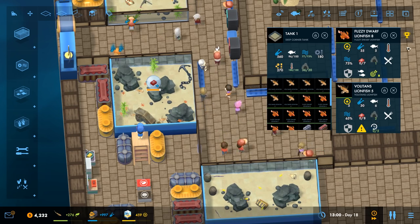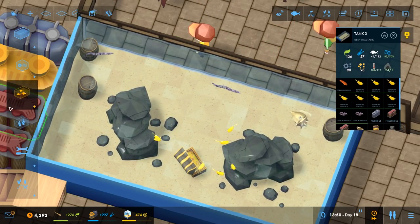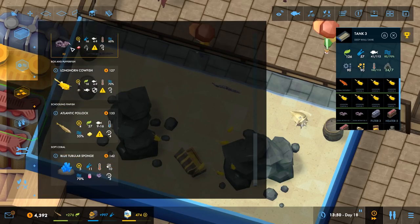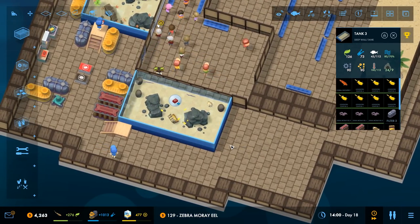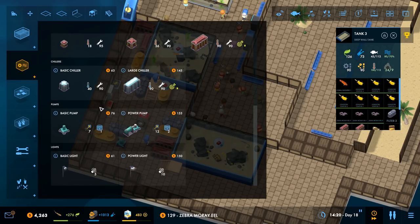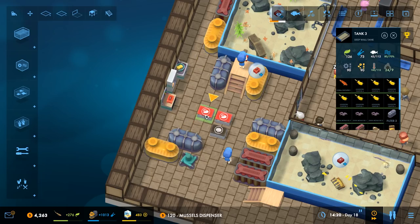We're able to watch the lionfish — that's huge. For this tank, I think I'll add one more eel, because they won't grow, so it'll add space. As far as food is concerned, let's get another thing of mussels because of how many fish here need mussels.